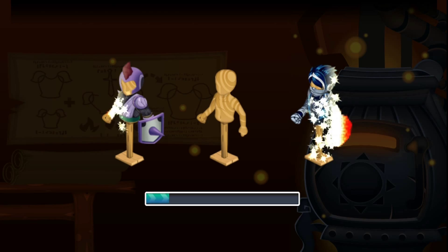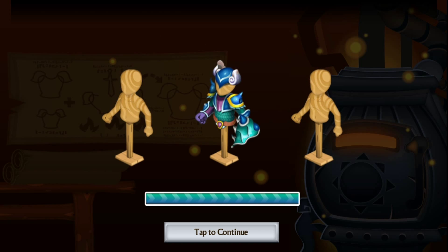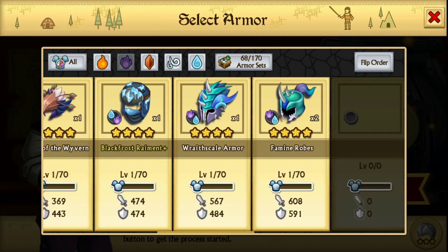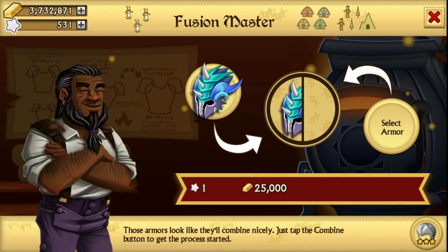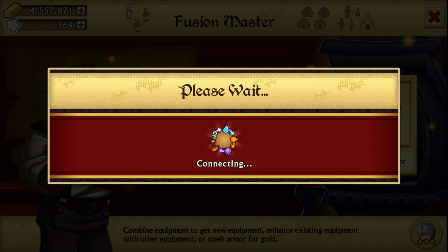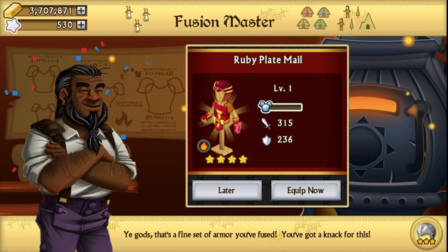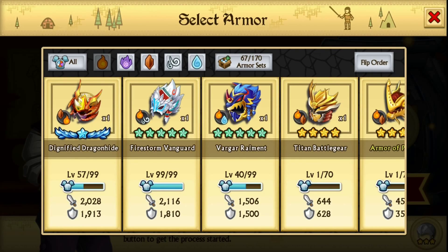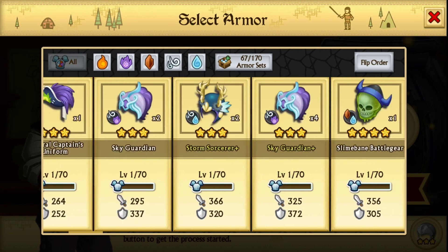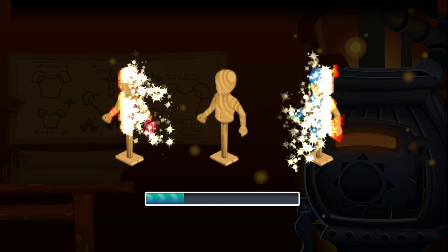I think that armor was around when I first started playing. When I first started, that armor popped up — Armor of the Torrents. It was the first armor that I fully leveled up because I barely had any water and spirits. So now I have too many water and spirits, and I just need to throw that away. I'll probably fuse it later on my other account, but not on this account.